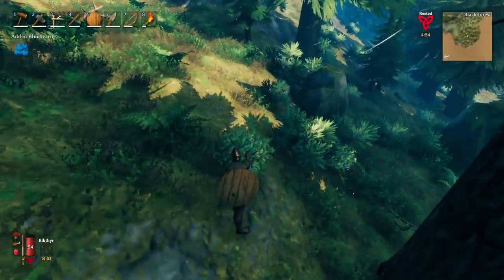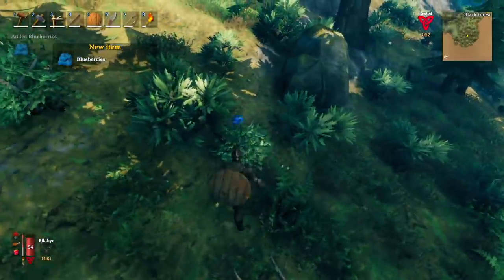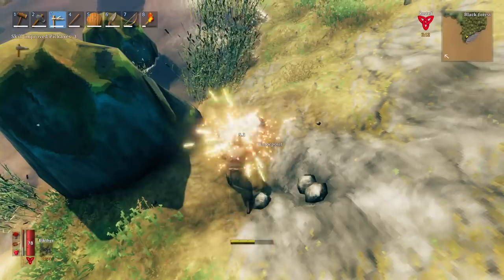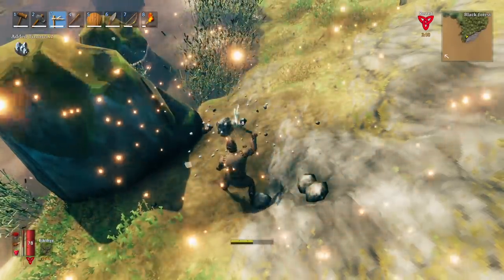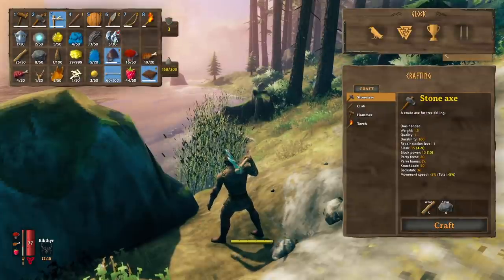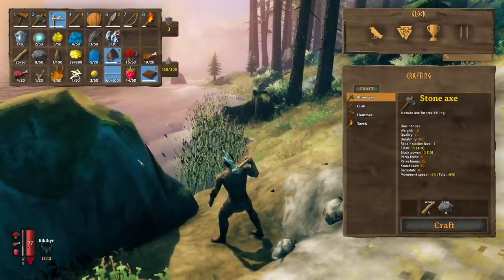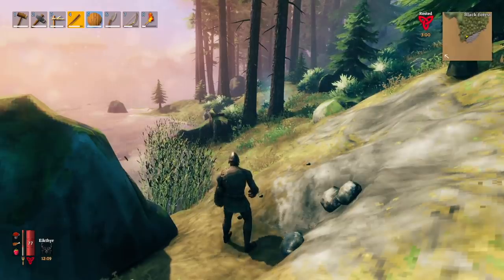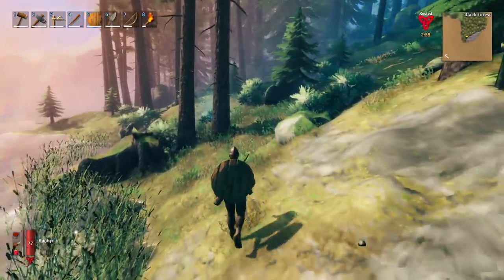I don't know if picking berries is the most Viking shit you can do, but hey, we gotta eat. Here's some tin ore right here, which can be found along the coastline of the Black Forest. Now we can smelt that down for tin once we can craft a smelter, which that's what we're trying to do today. But the resources we need to craft the smelter are found in burial chambers.